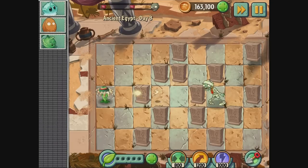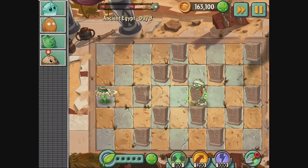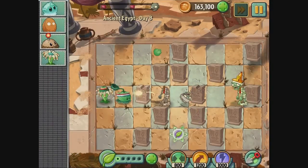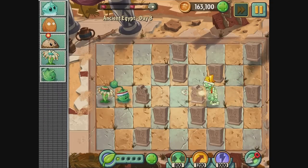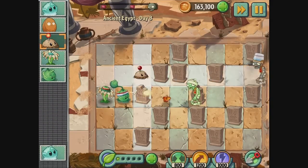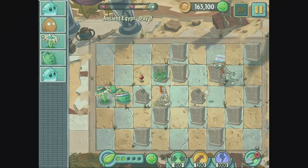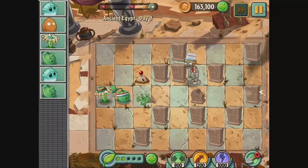Oh look, he has a new Rasta hat. What in the world? Man, they are spoiling us. PopCap Games is spoiling us — look at all this stuff that we're getting. This is wonderful. Let's fast forward a little bit. See what happens. Whoa, they're moving faster — they're harder to pick up, even. I'm just kind of holding back here, just stocking up.